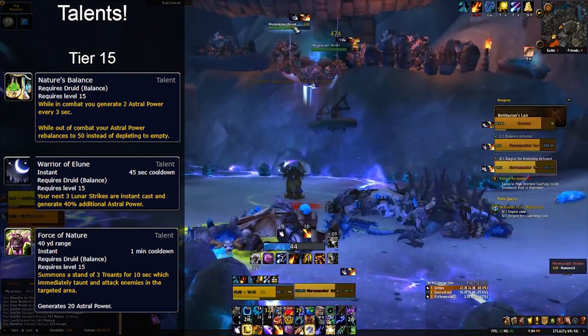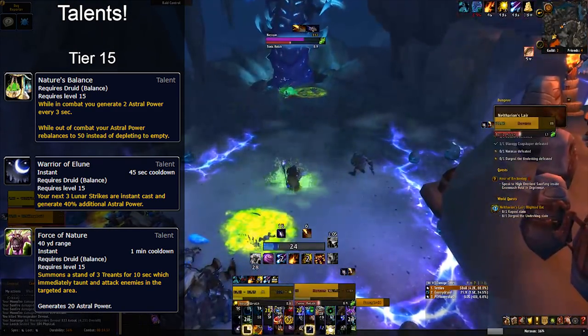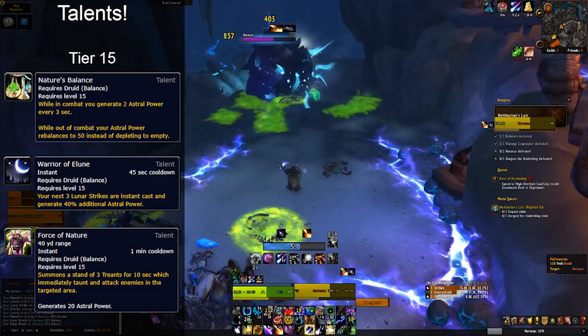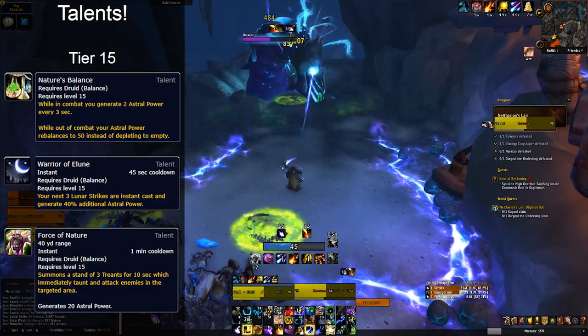To summarize tier 15: Nature's Balance is for consistent multi-target or whenever you want the 50 astral power start. Warrior of Elune is for burst on two to four targets and hybrid fight scenarios. Force of Nature is for pure patchwork single target or utility uses like the tank threat scenario in Mythic Plus.